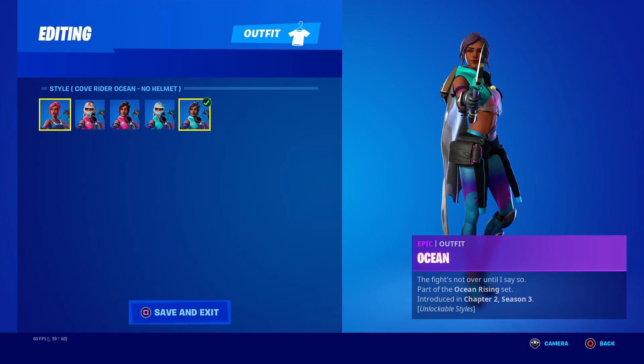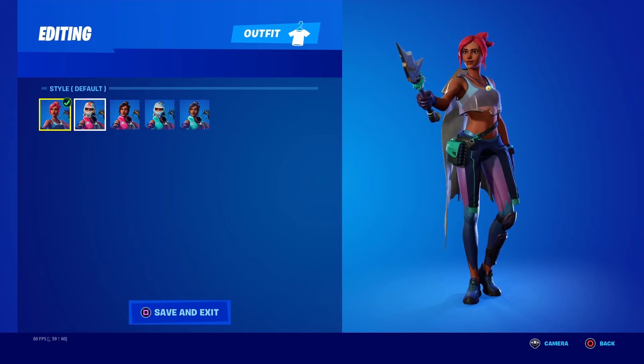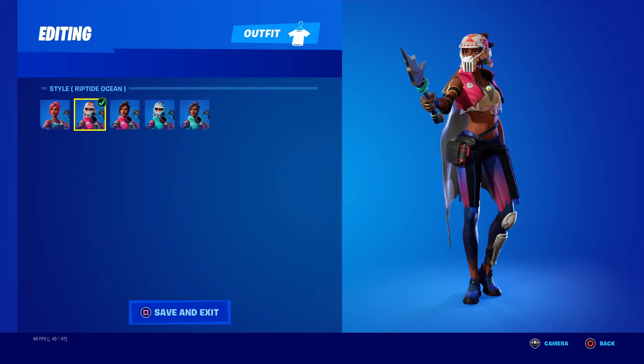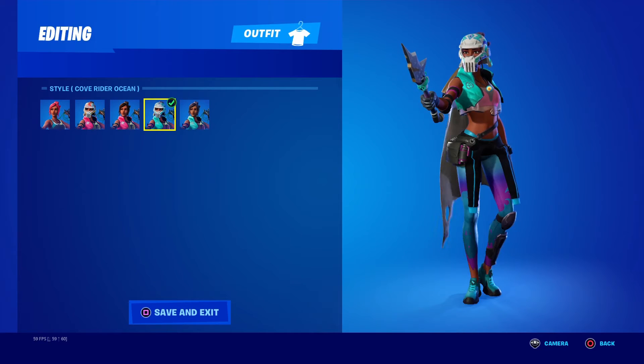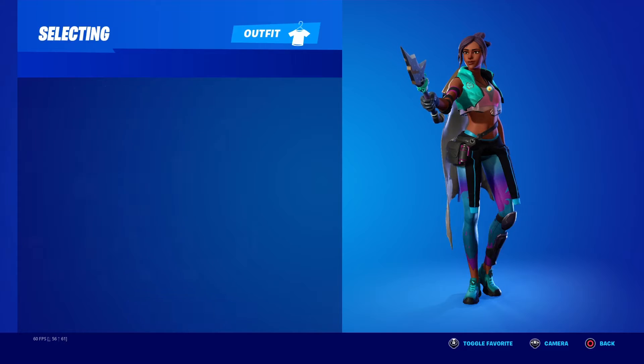Ocean — Chapter 2 Season 3 with different styles. You got the default style, Ripped Hot Ocean with Brutus's helmet — if you remember the trailer — and Ripped Hot Ocean with no helmet. Then Cove Rider, and Cove Rider without the helmet.